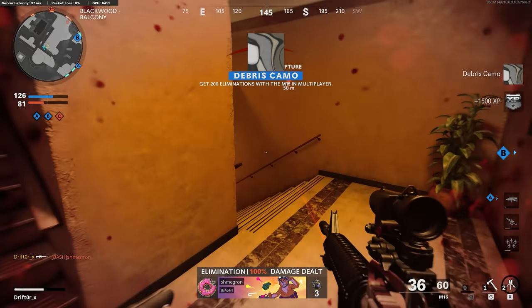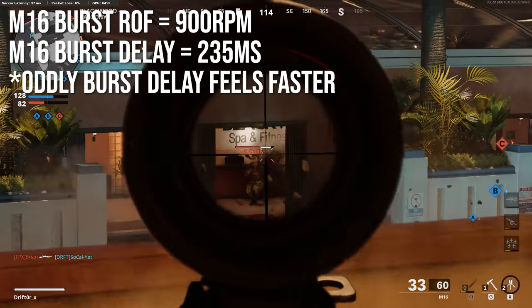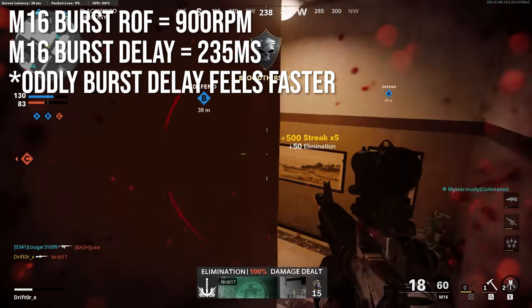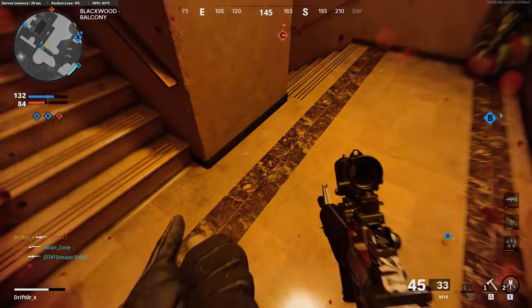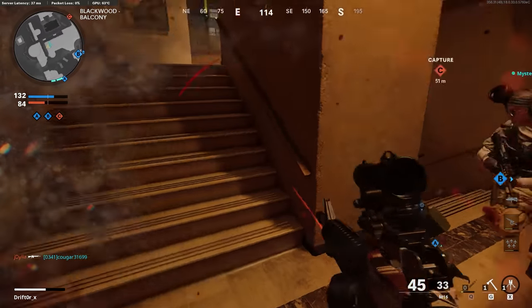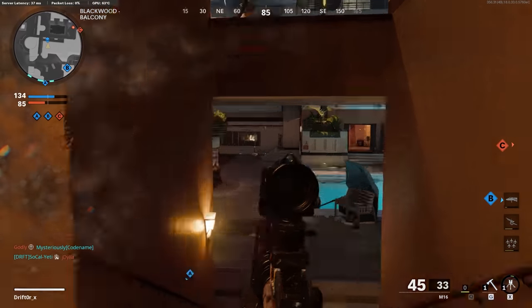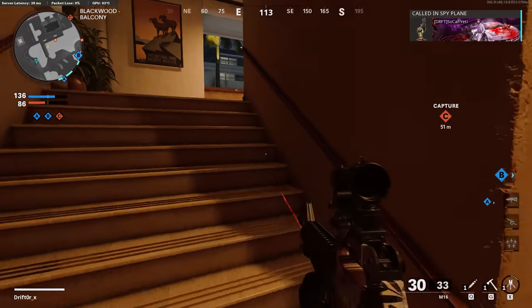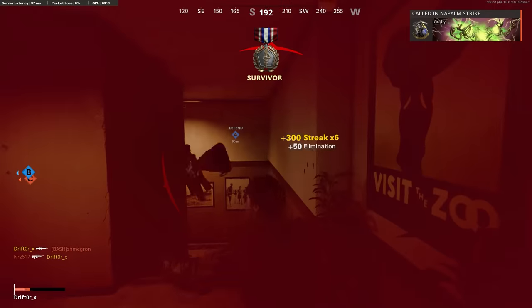The M16's rate of fire within the burst — the 3 rounds that come out — is 900 rounds per minute, which is very fast in this game. It'll feel basically instant, it's really, really quick. The burst delay is about 235 milliseconds, and oddly the burst delay feels faster than it is. It doesn't feel so bad. I think it's the speed of the burst and its ability to delete people that doesn't make it seem so bad.